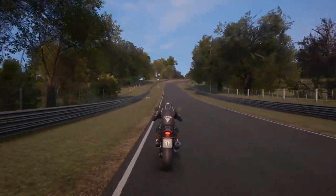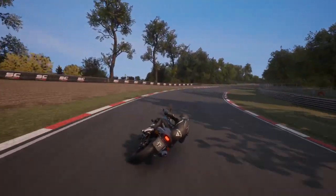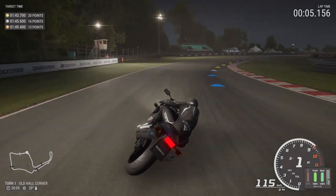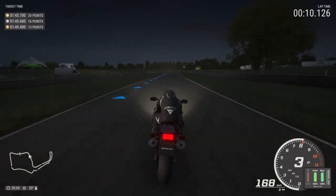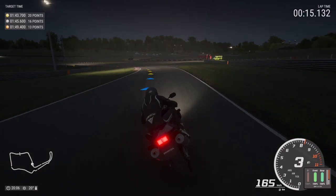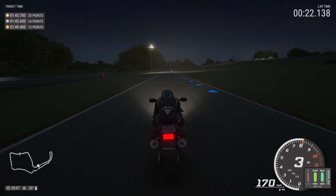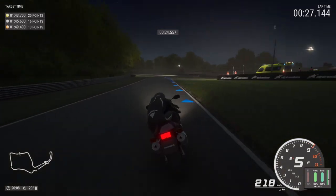Thankfully, Ride 4's beauty isn't just skin deep either. Once you've finally created your custom rider, to the track you go, and you'll soon discover that it handles better than ever before. As usual, there are a wide range of assists and difficulty options, making Ride 4 as accessible as can be. It's still a tricky beast, even with some of the settings dialed back however. Driving on two wheels is much more challenging than four. Unless you're familiar with bike racing games, expect to see your rider fall off many times before you start nailing apexes without any thought. There's a rewind feature that helps a great deal in most events though.